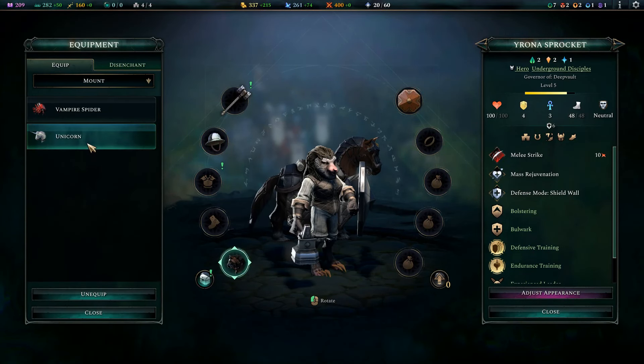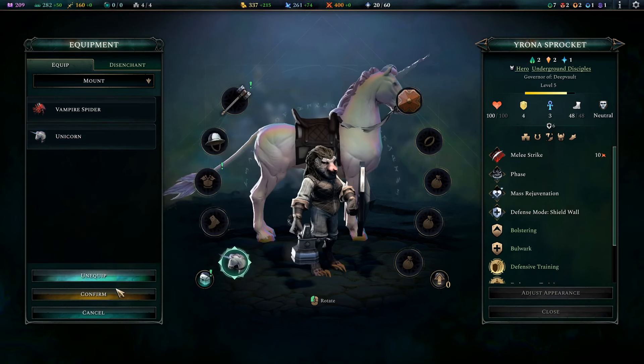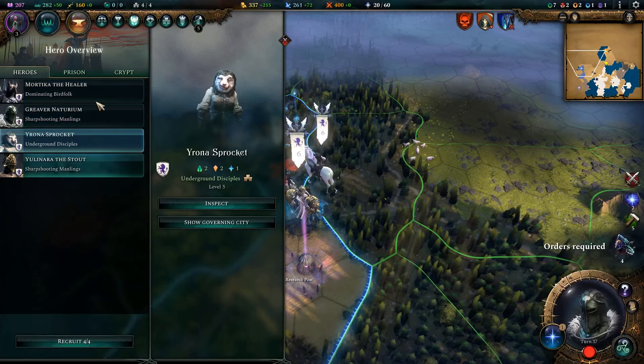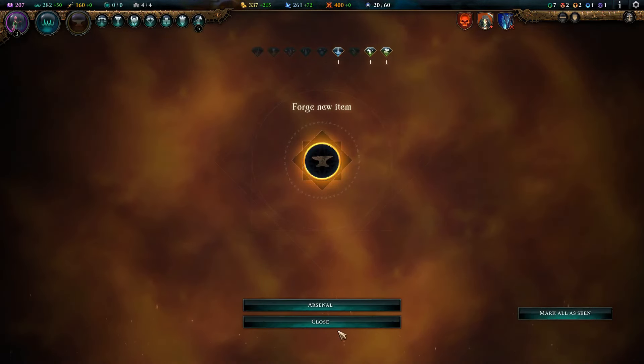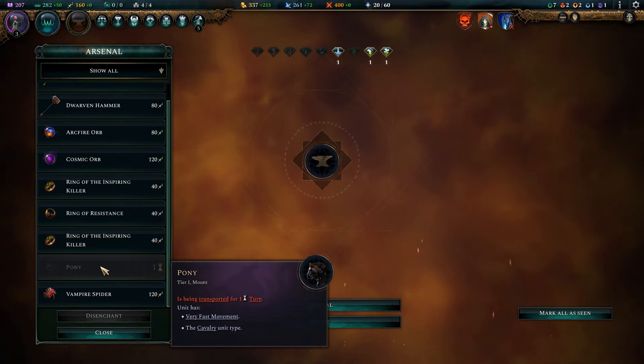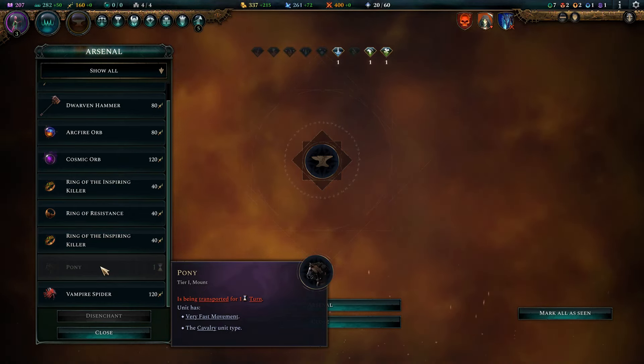Like this guy — I could trade out his pony for a unicorn and then disenchant the pony because it's not as valuable to me. It's not going to be available for disenchantment for one turn, but it's worth keeping in mind.